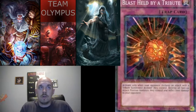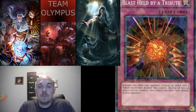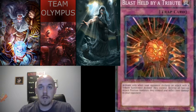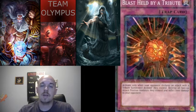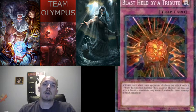The first one is Blast Held by a Tribute. When a tribute monster declares an attack, destroy all attack position monsters your opponent controls and inflict 1000 damage. That's a good card just for the fact that you take out the Monarchs — they tribute all the time, so you're going to be able to blow them up. The only thing that can stop you is March of the Monarchs, since it protects all the tribute monsters.